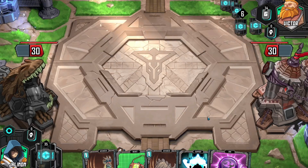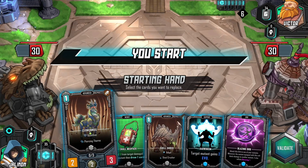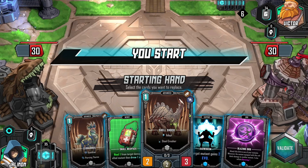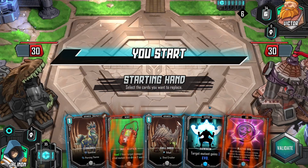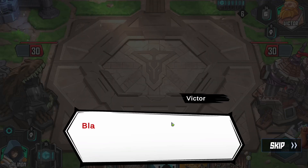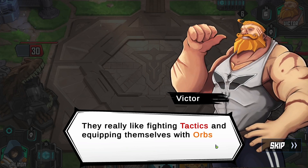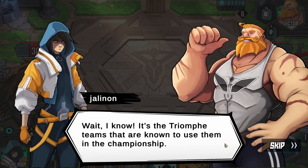Here we go. I think I'll put you out early — getting you early could be good. Let's get rid of the orb and the med pack for now. We'll validate that. We've got an arachno. Blades mutants are linked to war and weapons — they really like fighting tactics and equipping themselves with orbs. It's the Triumph teams that are known to use them in the championship.